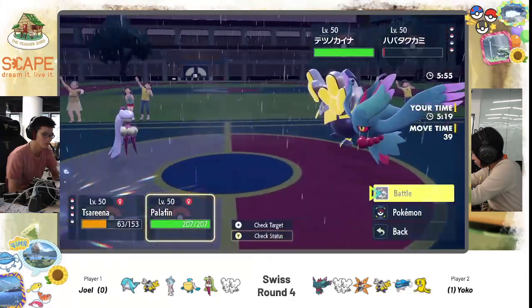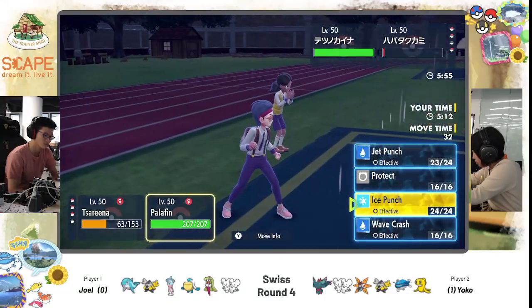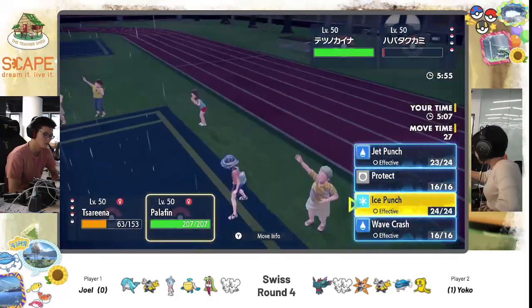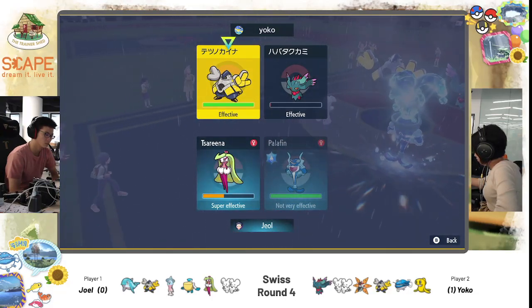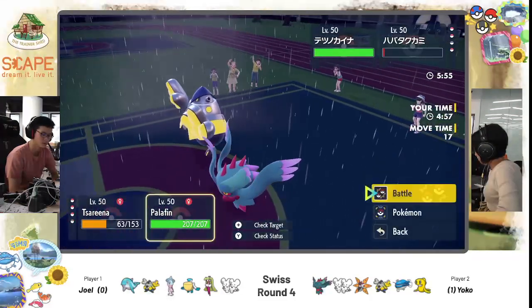Iron Hands comes out. Importantly, Queenly Majesty is still on the field, so no Fake Out. So much for robots having no feelings! Joel here considering — Ice Punch or Wave Crash? I feel Wave Crash actually does more damage. I think you pick out the target on the bottom. You'd take Wild Charge recoil, but Iron Hands is more threatening. I think you have to Wave Crash — you are rain, Tera Water, Mystic Water. You are so watery — all the liquids are in your favor. Drown the plant!